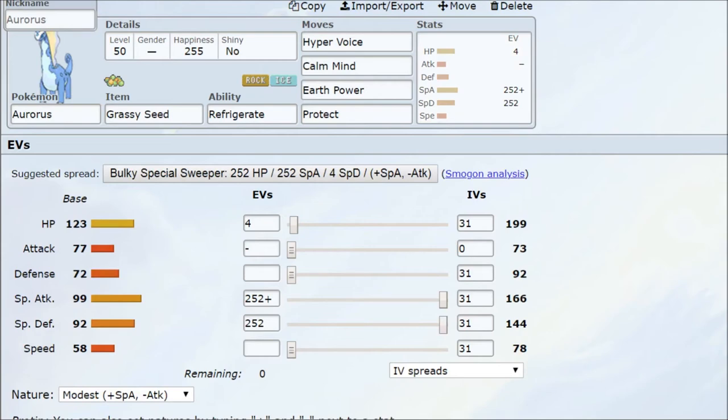The fourth candidate is Aurorus with the Grassy Seed. Aurorus is another Pokemon that really lacks in Physical Defense, so the Grassy Seed gives it some extra defensive bonuses there. I went with a Modest nature, Refrigerate ability, Hyper Voice, Calm Mind, Earth Power, and Protect. You can swap EVs around — max Physical Defense, let Calm Mind boost your Special Defense, and use the Grassy Seed to make Aurorus even tougher to KO.